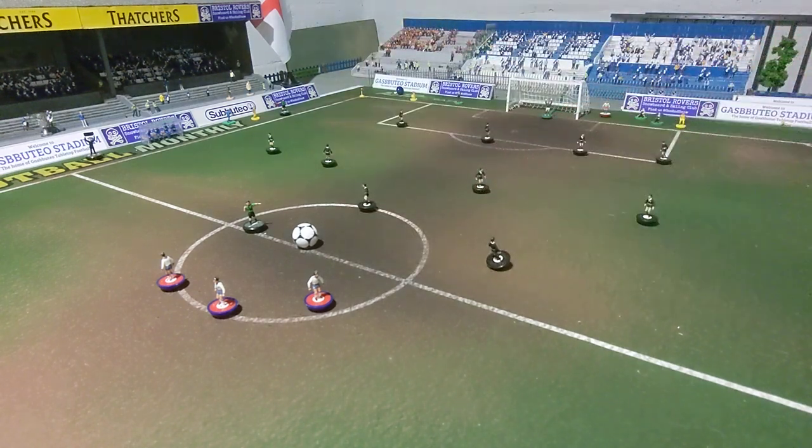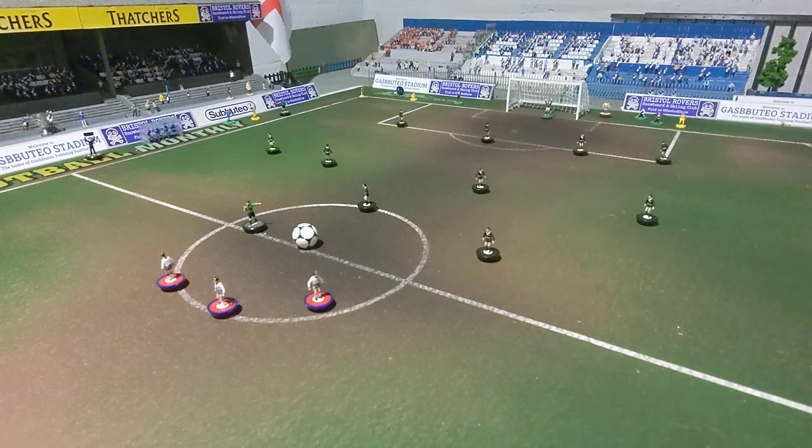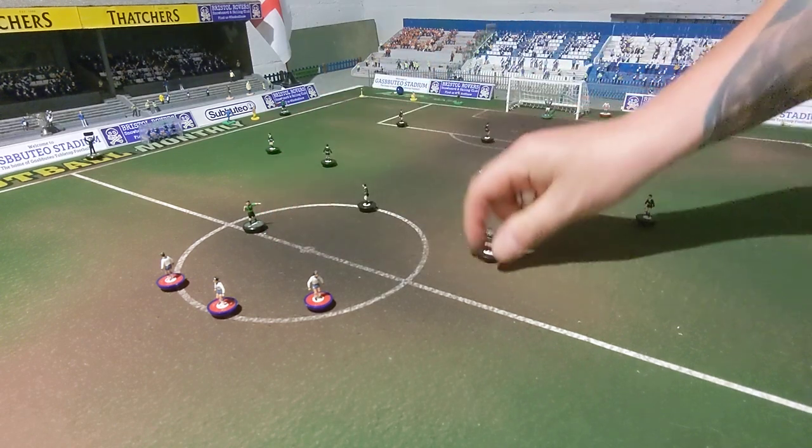Anyway, let's look at what we do with a corner. So a corner: if the ball goes off a defending player across the line D, which is a line around the edge, then we have a corner situation.